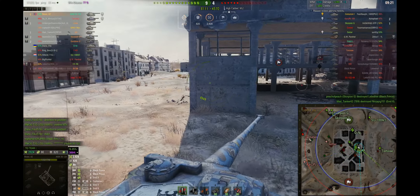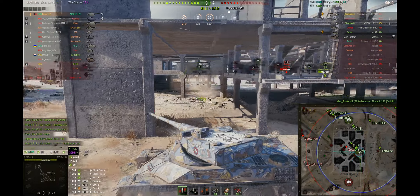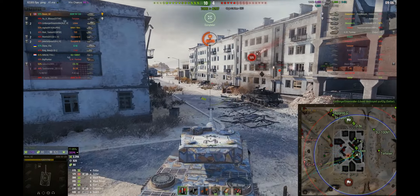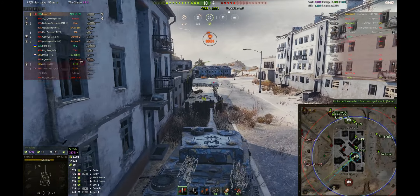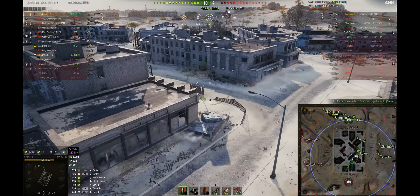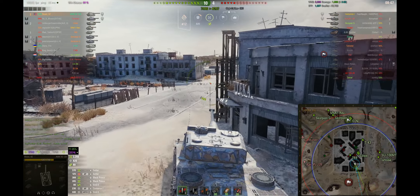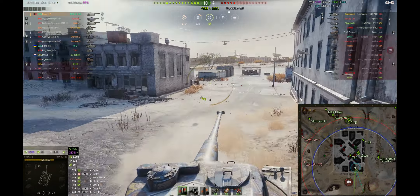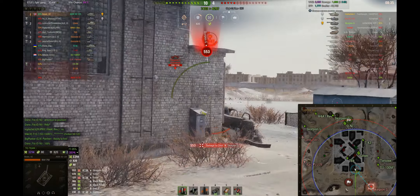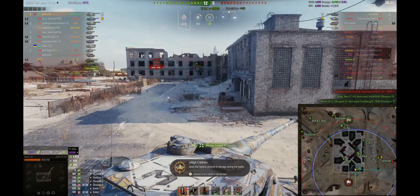I let the T69 go take out the Emil, because for all they know I'm still over here holding them off. I correct myself — I've been calling it the Senlac the whole time, but it's actually the Setter, the tier seven British light tank. We spot it and it's mostly cleanup work. The Scorpion G unwisely doesn't double-bush, and we're able to track him twice.